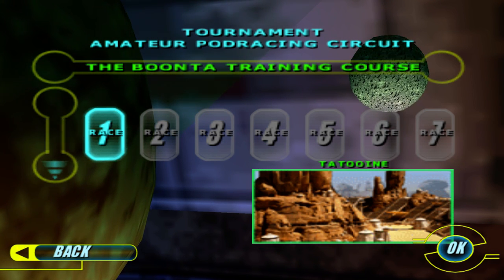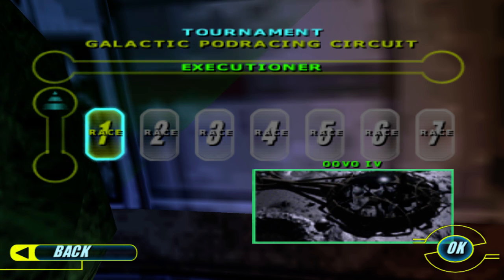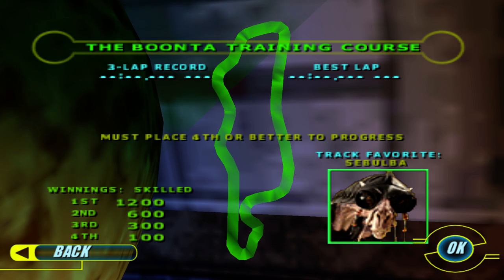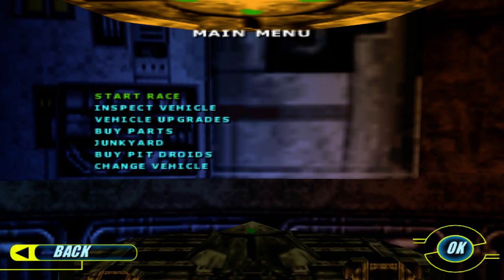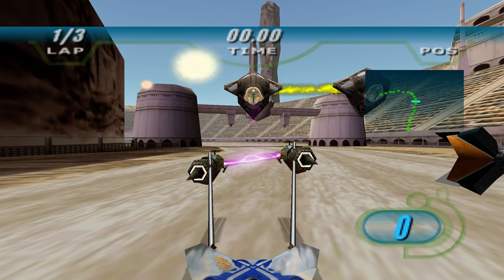Our first race is the Banta training course. We can switch to some of the other ones, but we're going with the Banta training course. The track favorite is Sebulba, and we must place fourth or better to progress. We can inspect our vehicle, upgrade it, buy pit droids, even change our vehicle — but we're not going to do that. Instead, we'll skip right to the race.